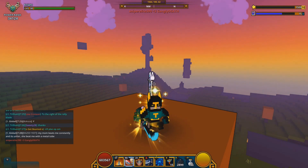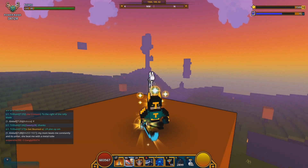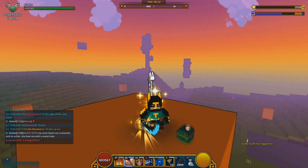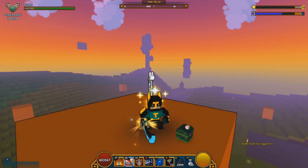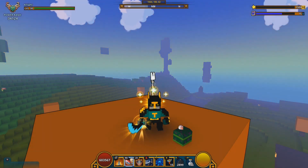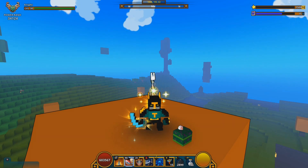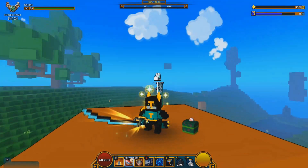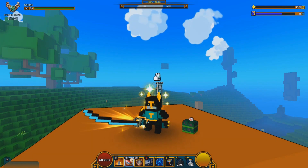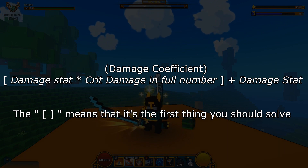What is damage coefficient? Damage coefficient, to put it lightly, is the multiplication of your base damage and critical damage — what I like to call your true base damage. The formula is: damage stat multiplied by your critical damage as a full number (which is a percentage), plus your damage stat. I will explain that in a bit. So: damage stat × (crit damage as a full number) + damage stat = damage coefficient.